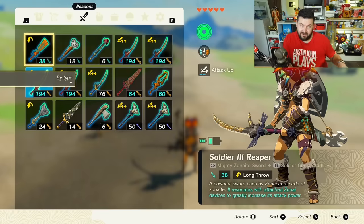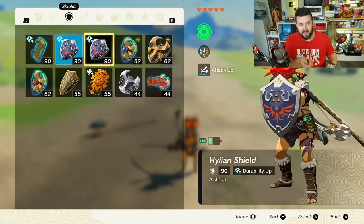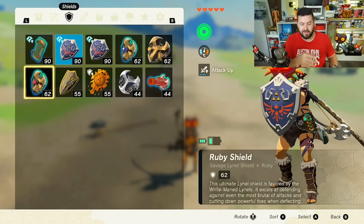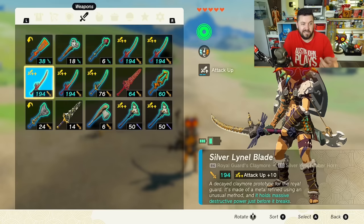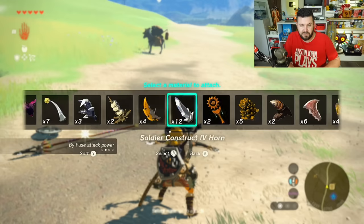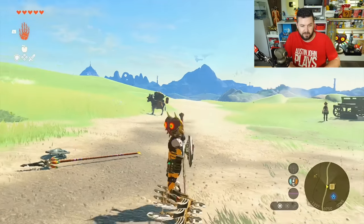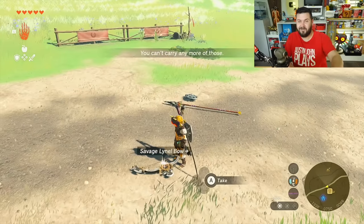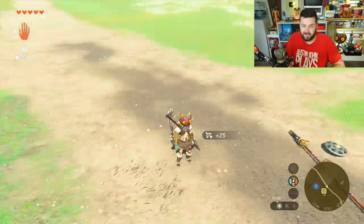I didn't lose anything in the process. There are major uses for duplicating shields — you could have different Zonai devices attached, like a Sapphire Shield for cold and a Ruby Shield for heat. For a five-shot bow, that's pretty much the only one you want, so duplicating makes sense. Also, for diamonds: drop one, equip, pause, drop that one, pick both up — now I have 11 diamonds. That's probably faster than fusing diamonds to weapons and paying 20 rupees to remove them at a shop.